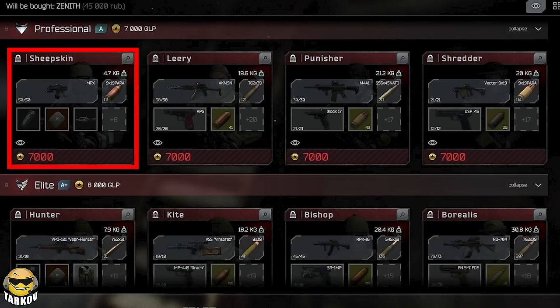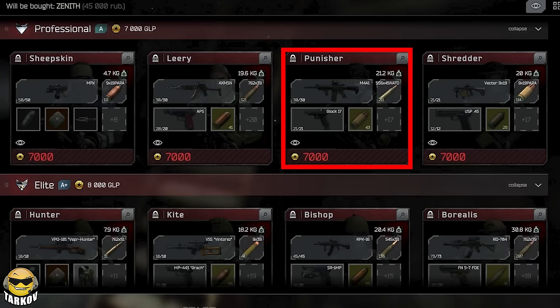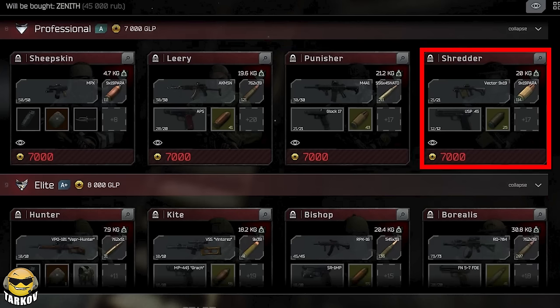Now at 7000 GLP, you get a snubby MPX shooting PBP out of a drum and a cult knife for a bit of style there. An AKM-SN, I believe shooting BP, a M4 shooting M995 — that's actually kind of an okay build, especially where it's shooting M995, and a Glock shooting RIP for Punisher there. I could see an X-Fill on the other side there, so that class Punisher does have an X-Fill. Then Shredder with the Vector shooting RIP but small mags and a USP shooting AP. I can see a face shield TC on the other side of this one as well.